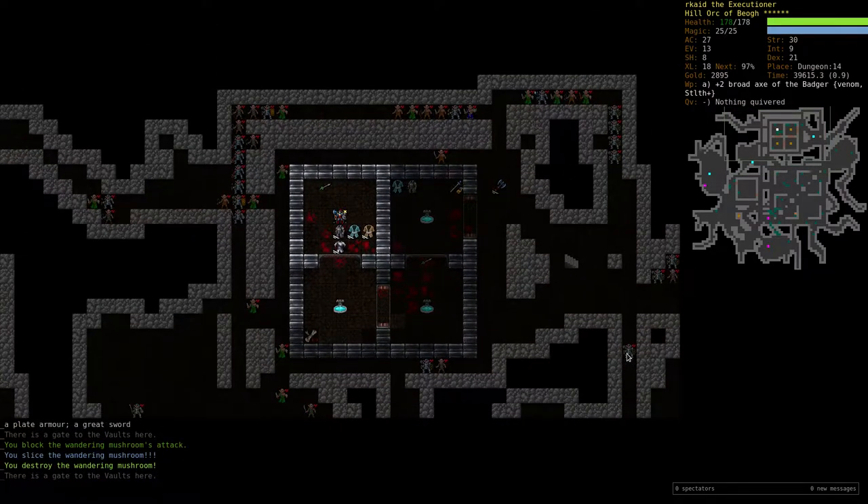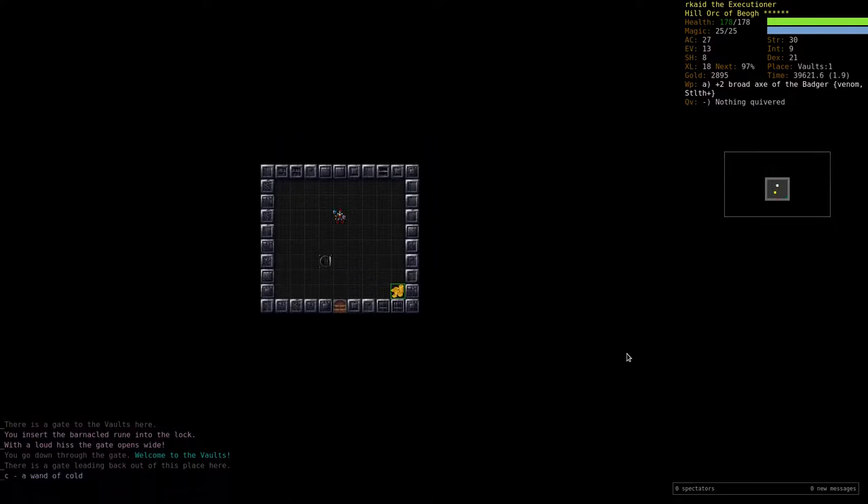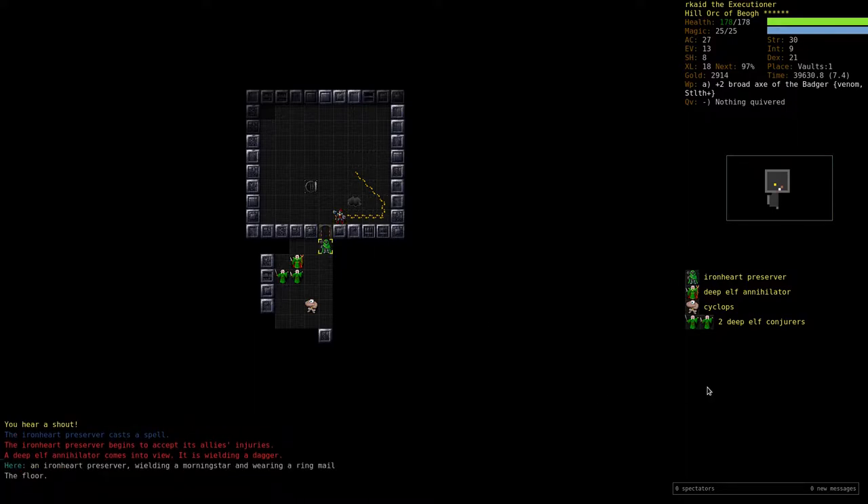Mushroom. You insert the Barnacled rune into the lock. Welcome to the Vaults — we've changed the graphics at least. And here's a whole lot of elves: an Ironheart Preserver, a Cyclops, two Conjurers, and an Annihilator.